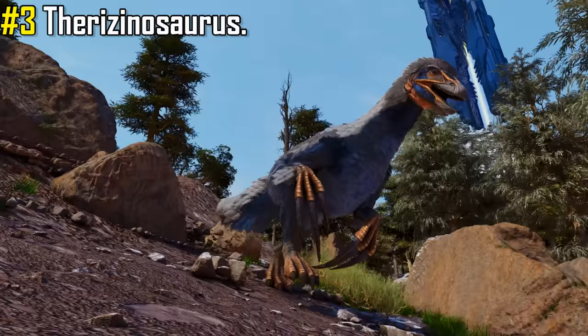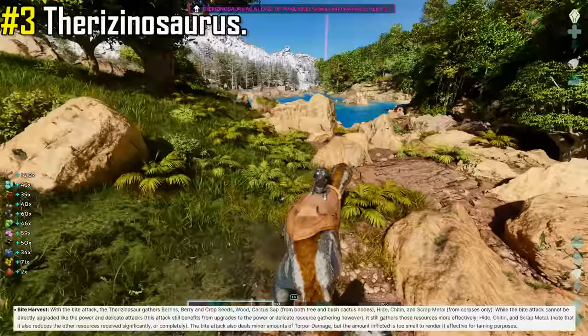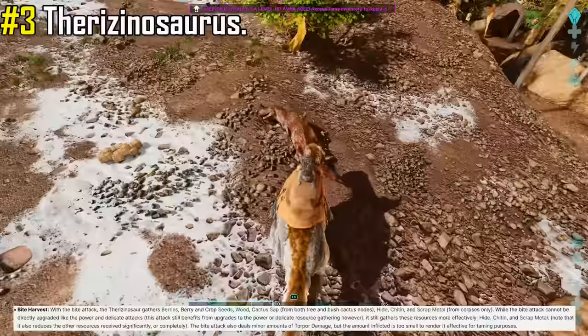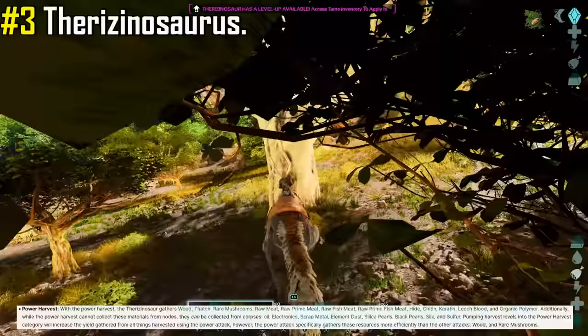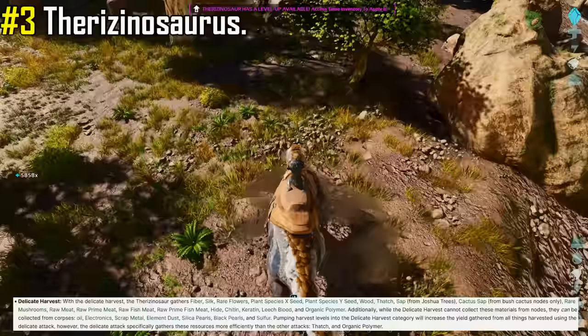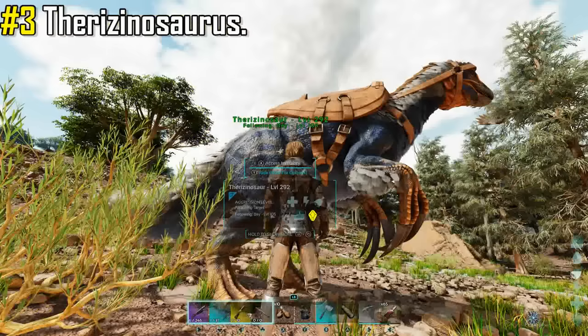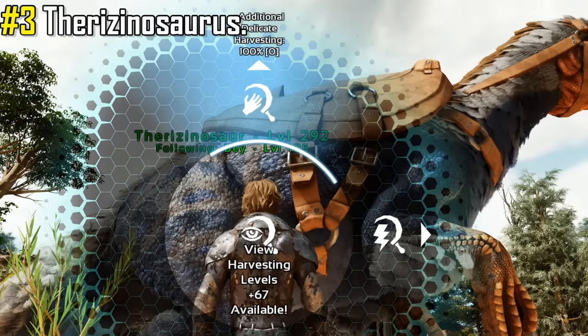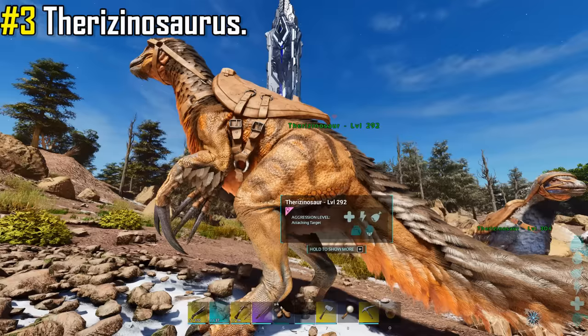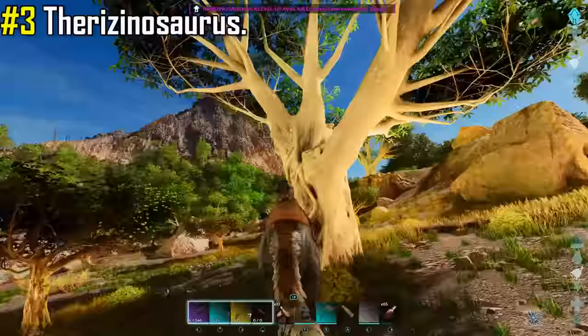In at number three is the Therizinosaurus. If you're looking for a dinosaur that can do anything and everything, the Therizinosaurus is for you. Equipped with three different attacks: its bite attack for gathering berries, hide, and numerous other collectibles; its power attack — aka the slap attack — great for harvesting wood, raw meat, and more; and its delicate attack — aka the tickle attack — great for harvesting fiber and a wide variety of other collectibles. They are also equipped with their own unique harvesting levels. With every additional level gained, they also gain a harvesting level that you can put into either power harvesting or delicate harvesting. I'd recommend leveling only one harvesting stat per Therizinosaurus — for example, if you have one in power harvest, have a different one in delicate harvest so you can use them for different purposes.